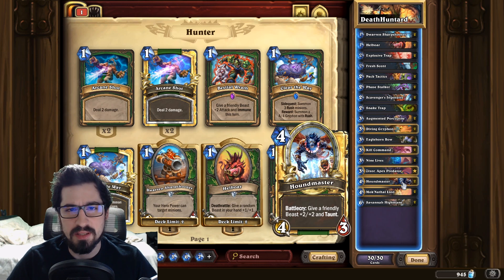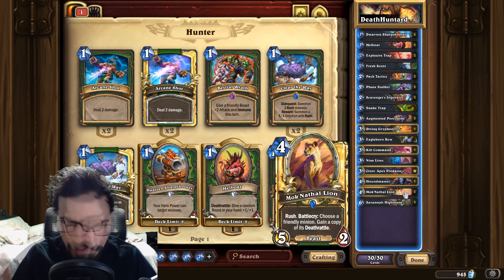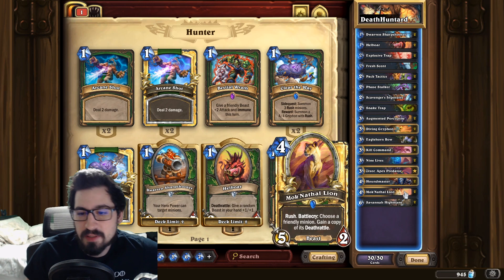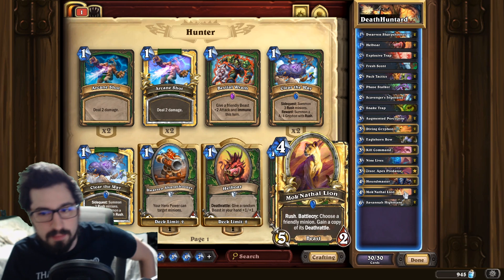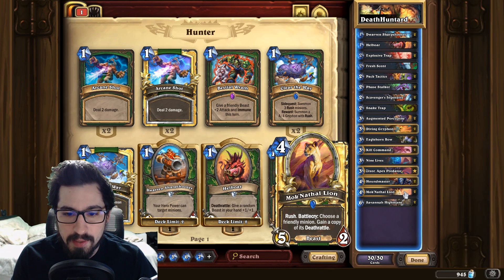Houndmaster — give a friendly beast +2/+2 and taunt. Almost everything in this deck is a beast, so Houndmaster is a solid card, and giving a minion +2/+2 is really valuable. The Lion — this card is super good because if a death rattle card lives on your side of the battlefield, like Highmane, Predator, or Porcupine, you get a 5/2 with rush that can copy a death rattle.